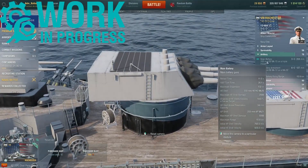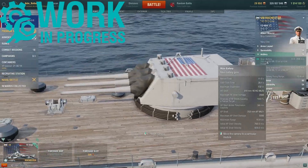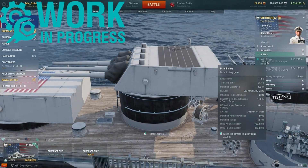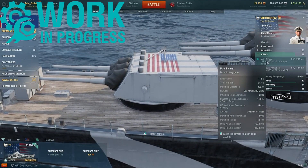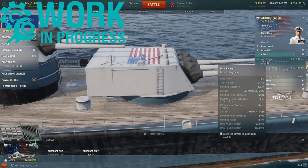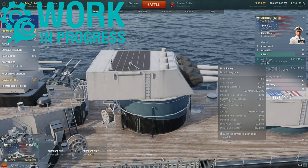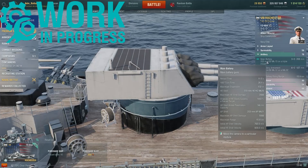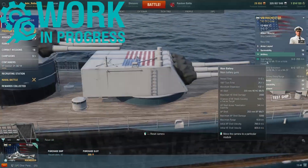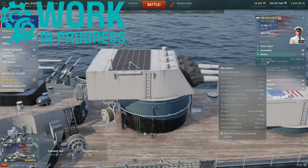Moving to the artillery. The USS Rochester gets three triple-mounted 203mm guns — two fore and one aft — with a reload time of 11.5 seconds, a 180-degree turning time of 26 seconds, and a max dispersion of 132 meters. The HE shells can inflict a max damage of 2800 with 14% fire chance and a shell speed of 823 meters per second. The AP rounds can inflict a max damage of 5000 with a shell speed of 762 meters per second. These nine 203mm guns have a max firing range of 15.9 kilometers.